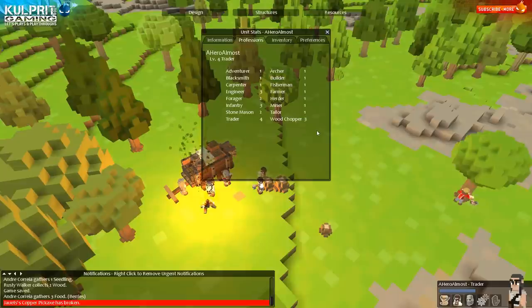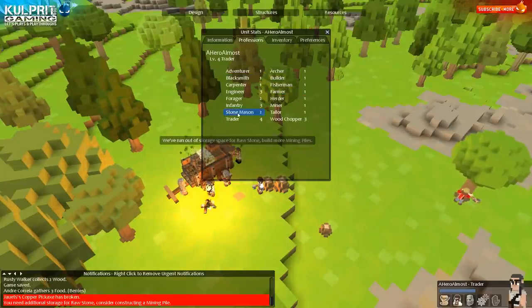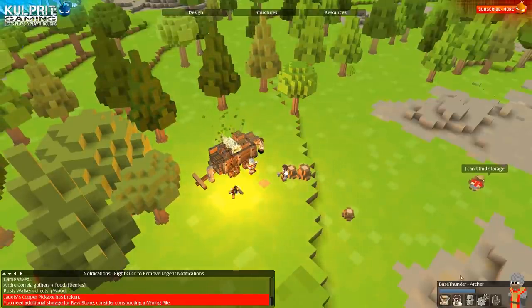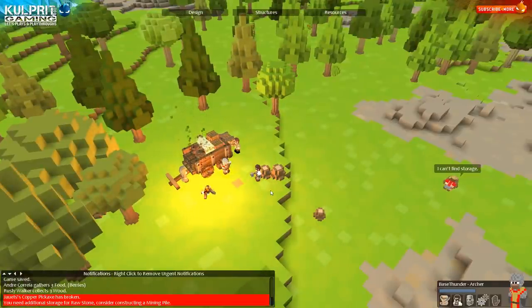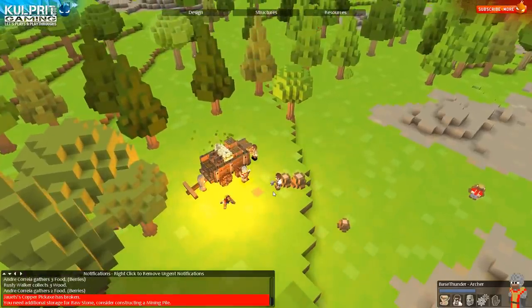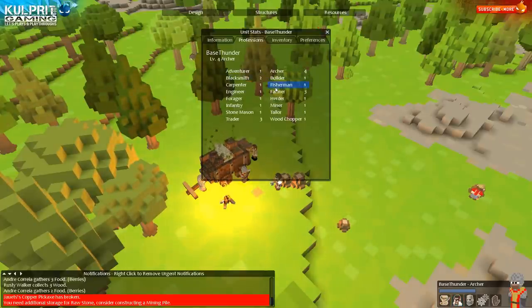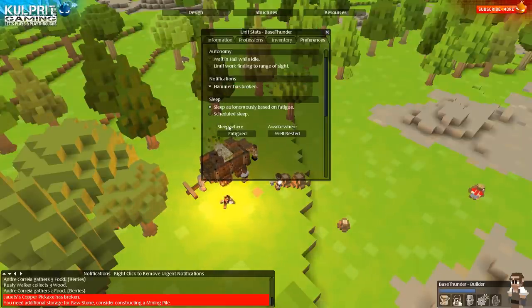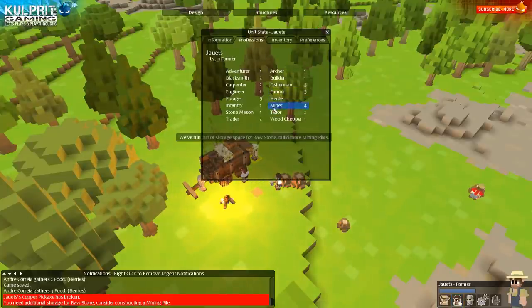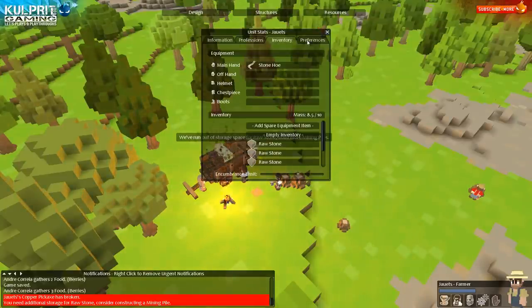What do I got — a forester? Yeah, we'll do stone mason for you, sir. None of these roles are absolutely stuck because things are gonna change as I go along. 'Almost' — you were big into the previous episode, reminded me in Prison Architect, I appreciate the support, we're back. And you're in here as well — I believe you're a repeat from the first season, just been a good supporter. Base Thunder has just surfaced recently, been supporting Prison Architect a lot. You're gonna be my builder. Juuets, I think you are my farmer.